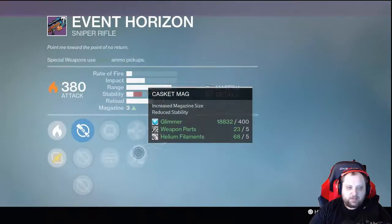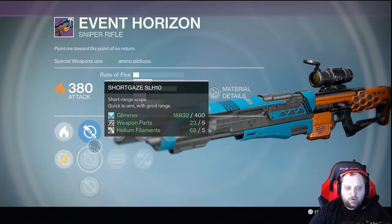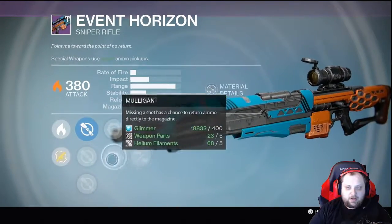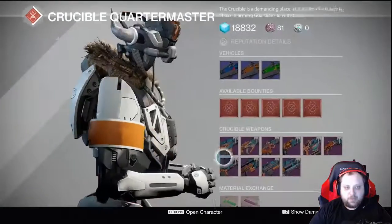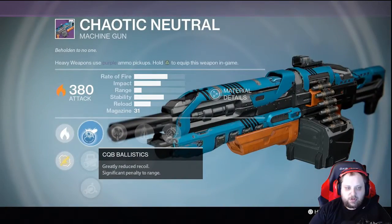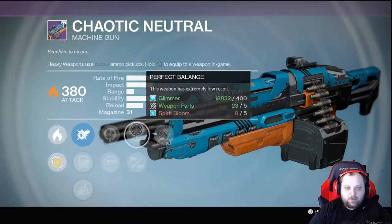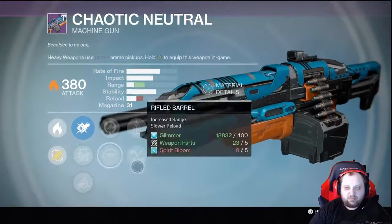Sniper rifle Event Horizon has Hawkeye, Short Case — stroke is right there. Army of One, Mulligan, Armor Piercing, Casket — Unflinching. I'd recommend waiting on that. For the Chaotic Neutral machine gun: CQB, Smart Drift, Soft, Life Support, Spray Play, Rifle Barrel, Perfect Balance, Persistence — again I'd wait, not a huge fan.